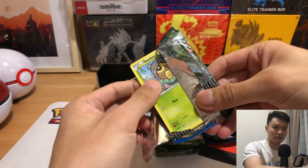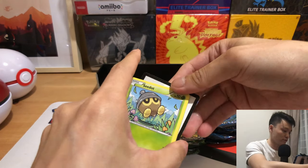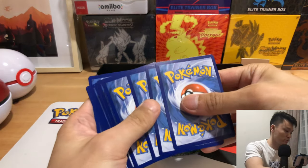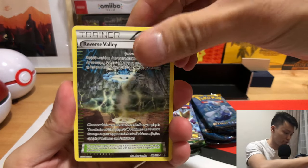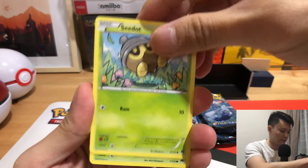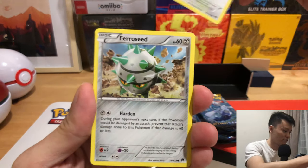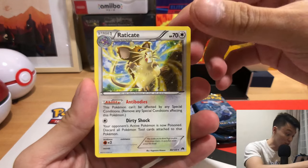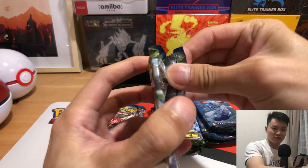Six Breakpoint packs. Let's just do this. One, two, three — okay, we got a Reverse Holo Valley. Great Ball, Heatmor, Corsola, Chikorita, Corsola, Furfrou, Ferroseed, Reverse Holo Trubbish, and another Raticate. Not a very good night, not a good start.